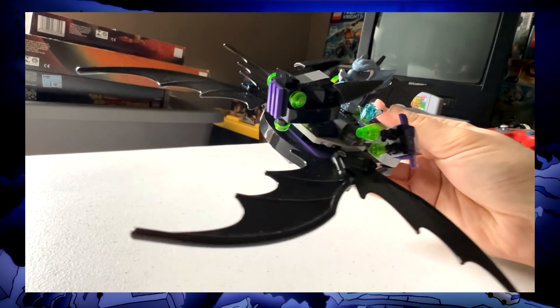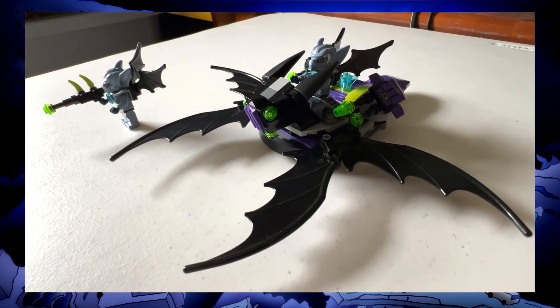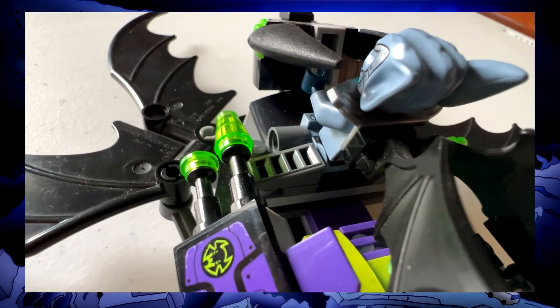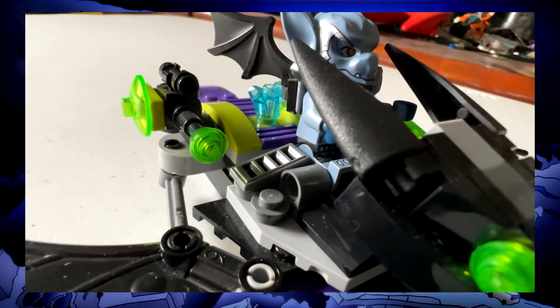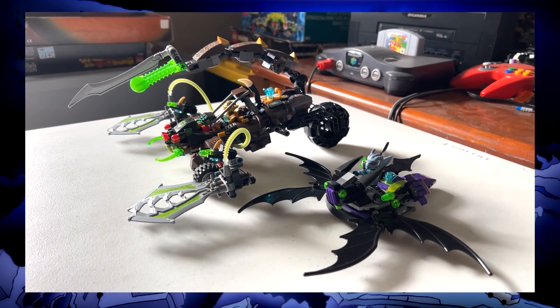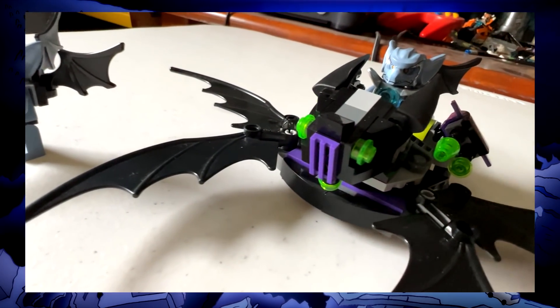Moving on to vehicles, Braptor's Wing Striker is a very light mod. Like the bats themselves, it's kinda plain, but adding some greebles does wonders to make it feel more rugged like Chima vehicles usually do. The striker doesn't tell us much about what other bat vehicles may look like, but at least the face gives us some hints.